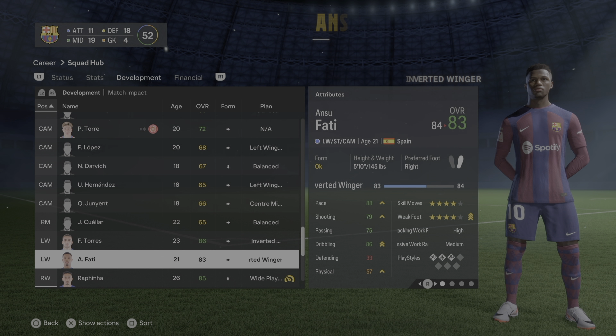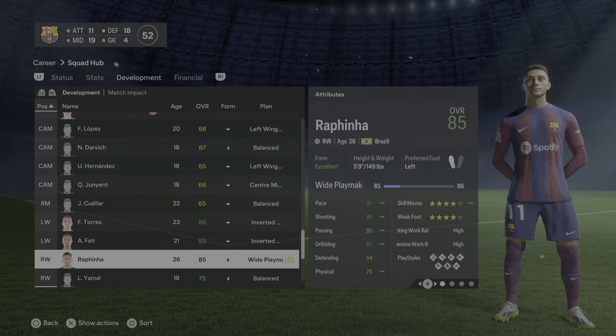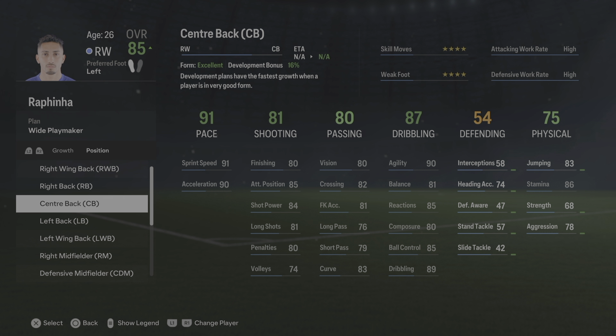Ansu Fati is very similar to Ferran Torres and his individual growth would be inverted winger. Raphinha's main position is right wing forward — Xavi has put him on the left before but he's played badly there, so I wouldn't bother. I would train his secondary position as a CAM since Xavi has used him there and he plays it well. For his personal growth: wide playmaker.